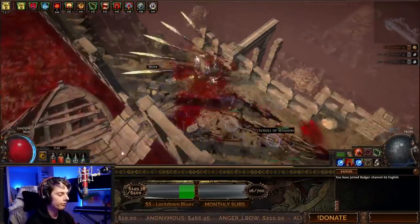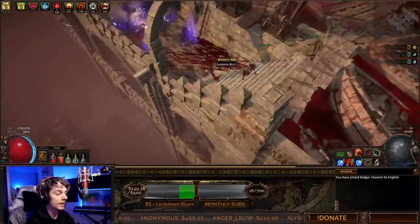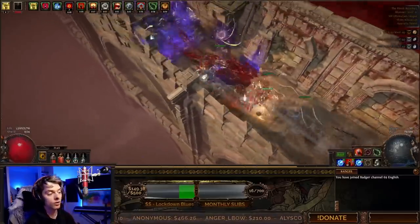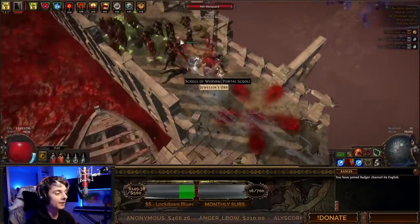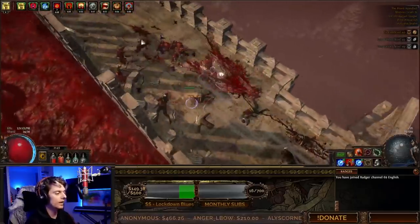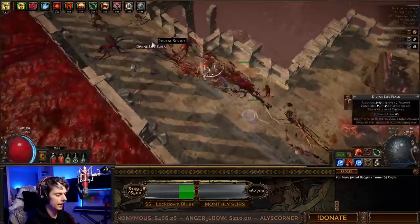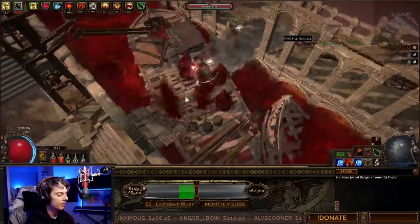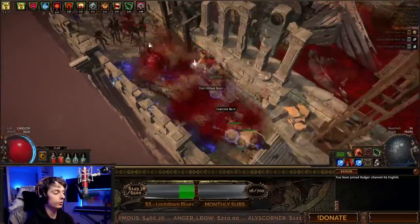The big thing right now is we go for offense first on this Ascendancy. With Gladiator, the massive capped block and Spell Block is going to be massive in Gauntlet, and we're not getting our Spell Block until Uber Lab. So the goal here is to get into Tier 1 maps and grind Tier 1 to Tier 3 maps until we have Uber Lab, then slowly go do Uber Lab. Then we start gearing up our block, try and get a Life Recovery Block shield, and then start pushing into the yellow maps. Because Gauntlet is extremely dangerous.